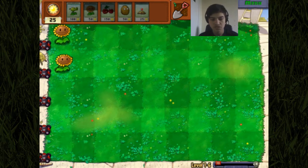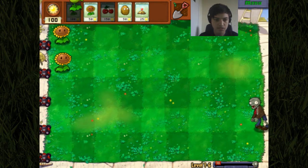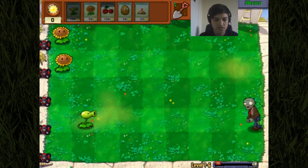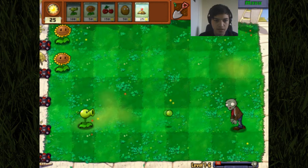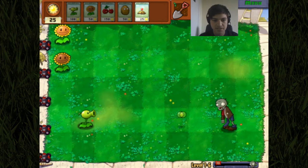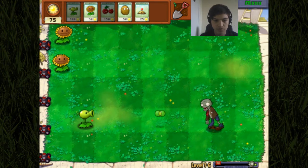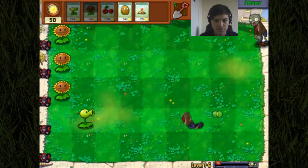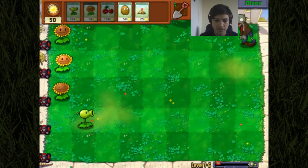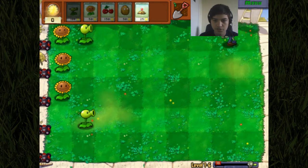We seem to be doing good so far and we've gained a little strategy. We're doing a row of sunflowers and a row of pea shooters, so I think we need to get a pea shooter to start us off just to get that offence working. I do have the cursor on the screen this time because I didn't realise last time I didn't have it on, so now we can actually see where I'm pointing and strategise together.